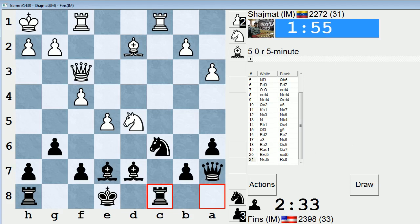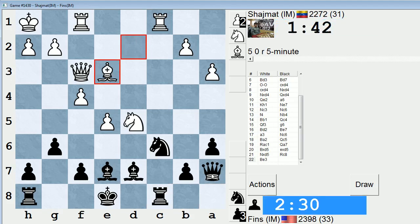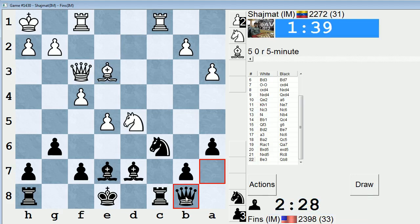Let's check Shajmat's finger notes real quick. Jose Gascon from Venezuela. Peak five-minute rating of 2468. He is using time, which is helpful. It's hard as the attacking player too. He's burning a lot of time because he's trying to figure out how to follow up on his sacrifice. When you invest material, you feel this obligation to continue pressing. You don't want to cede the initiative and allow your opponent to consolidate and get back in the game.